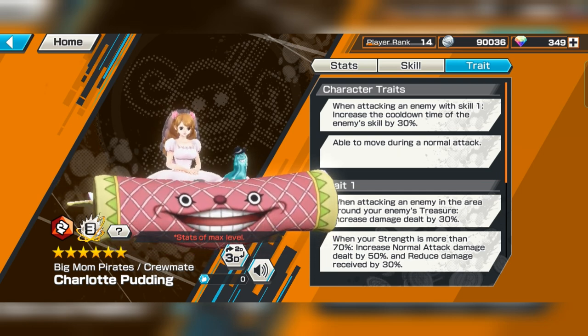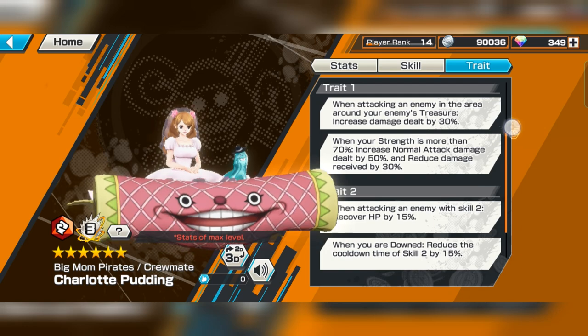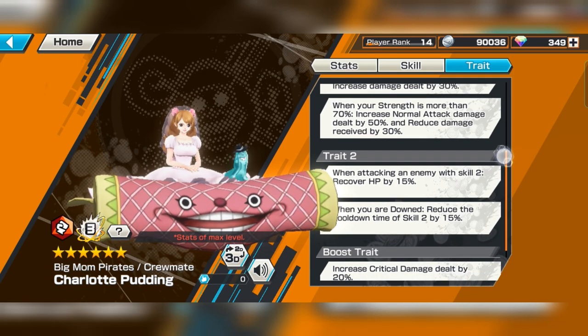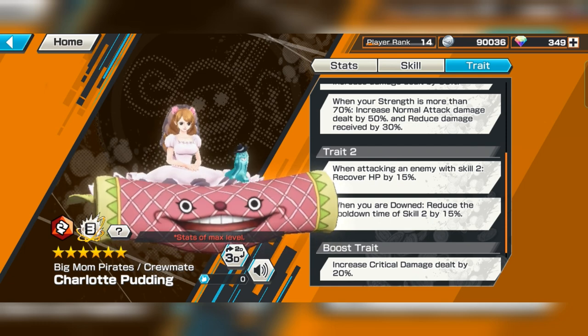Able to move during normal attack — yeah, this is a new thing, a new normal thing now. When attacking an enemy in the area around the enemy's treasure, increase damage. Strength more than 70%: increase normal attack damage. 50% though for a step-up character — wow, she can be deadly.